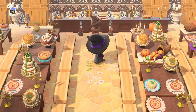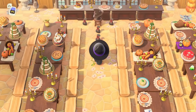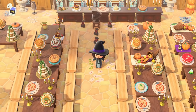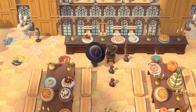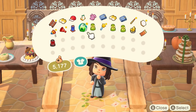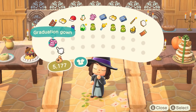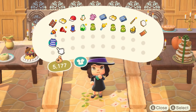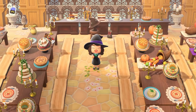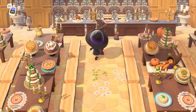I wonder — we saw earlier with the presents what wand we had, so I'm guessing these are going to be our house-sorting robes. I said earlier I'm a Slytherin so I'm just going to go with my gut instinct and get this one. I don't know if it's going to be a colorful item to signify what house we're sorted into — graduation gown. Oh, it's green! We have been sorted properly — that is some serious luck, isn't it?